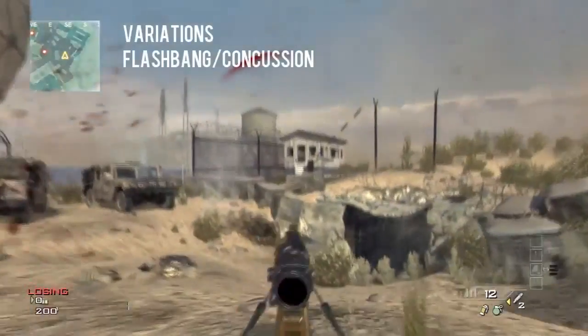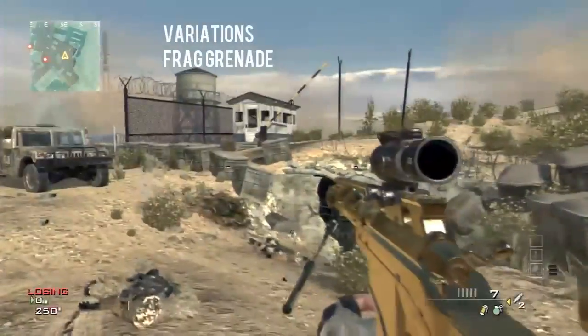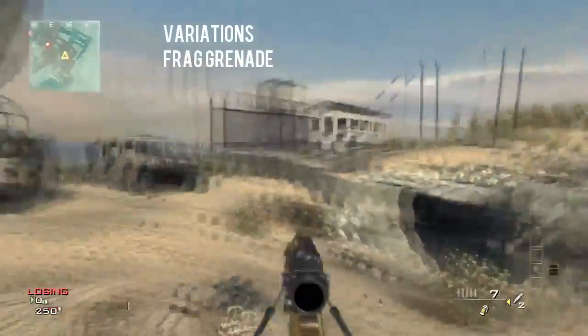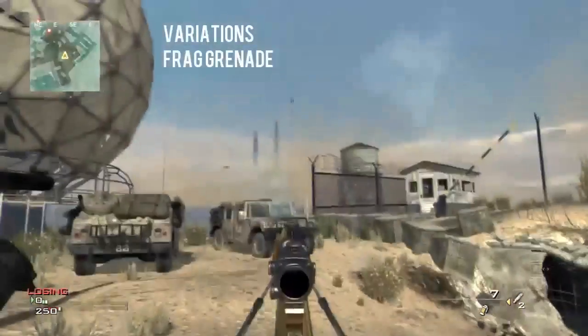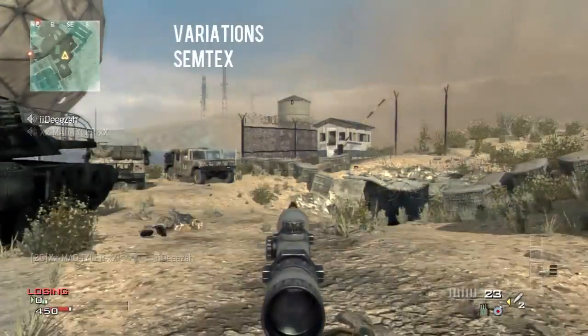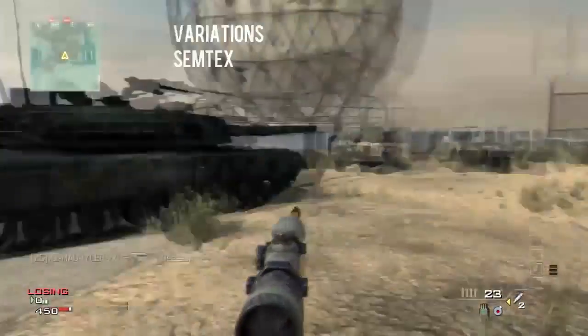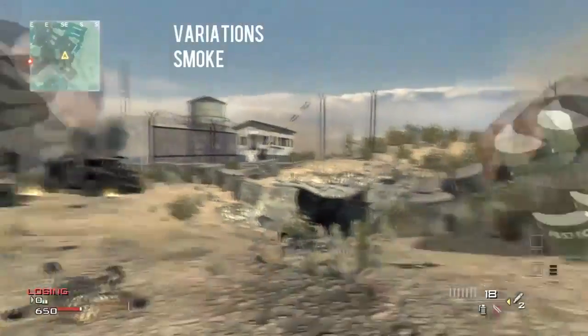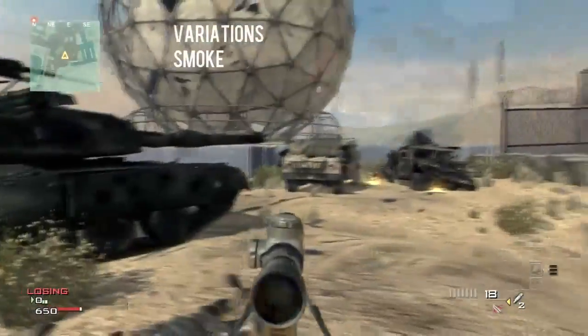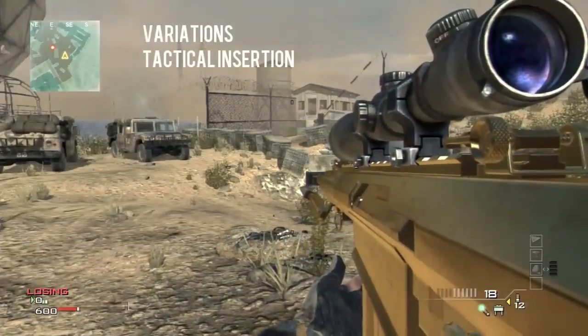So you can do an ACOG scope, or when you have a flash you can throw it, or a concussion grenade and your gun will go down to the bottom. This is after you've actually done the weird shot, so it's in that position. With the frag, you can actually see yourself shooting. With the smoke grenade you can see yourself throwing it and your gun goes down low — same as the flash grenade.